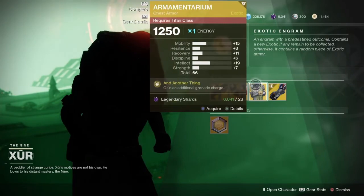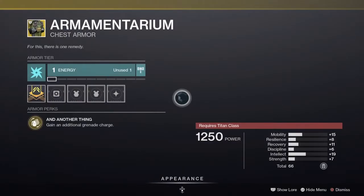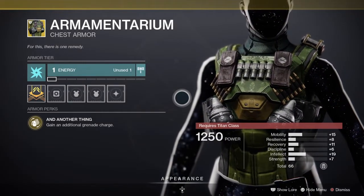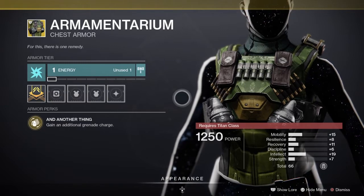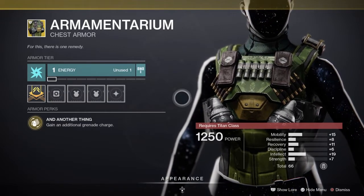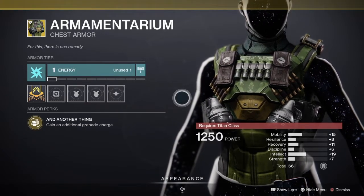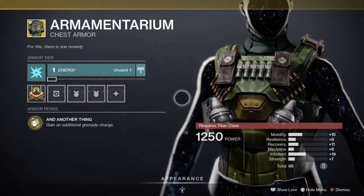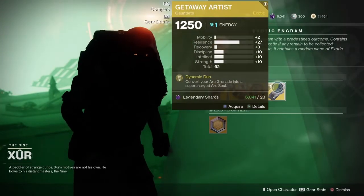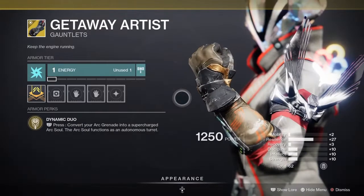Next we have the Armamentarium, an exotic chest armor for the Titan class. It comes with the intrinsic perk that grants additional grenade charges. On paper it sounds simple, but if you pair this with Stasis you're talking about something totally different. This is by far one of the best exotics for the Titan class in my opinion — pick it up and add it to your collection.